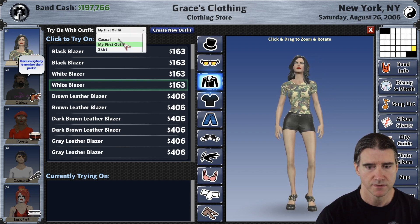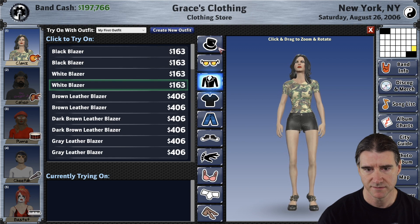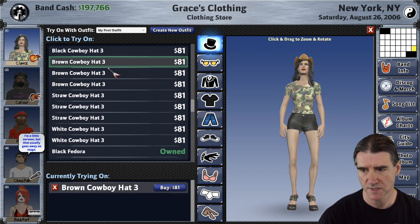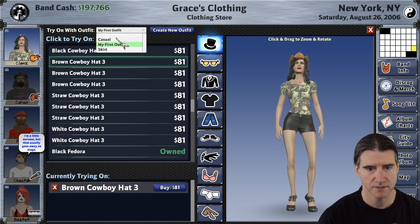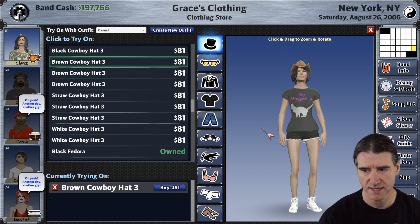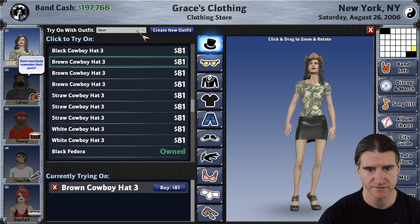Now you can switch to anyone you want, and the cool thing about this is you can see what things look like in different outfits. So let's say I want to get a cowboy hat — it's like, well I'm not sure about this outfit, but maybe it'll look good in the casual. It keeps the things that you have tried on while you switch to different outfits.